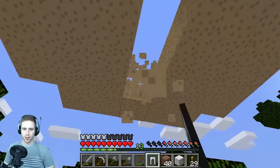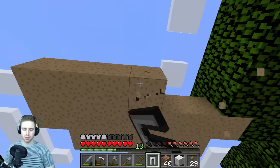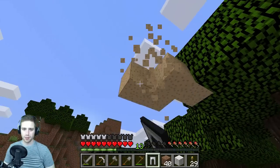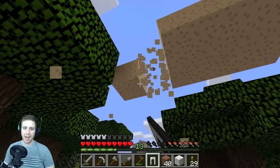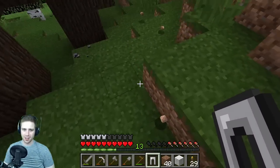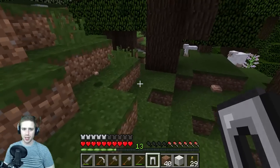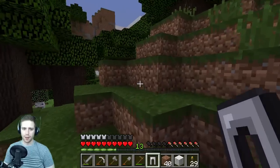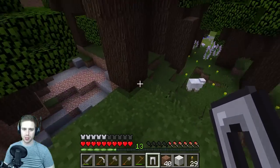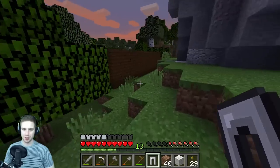Once we have the food situation squared away we can go down to the cave and hopefully find some diamonds. There's the brown mushroom. I know I'm hitting the mushrooms with my pants that I haven't put on yet, but a man's got to do what a man's got to do. Sometimes you just don't want to wear pants. Let's grab these brown mushrooms — we got 12 and 18, that's pretty good. No mushroom left behind. I think I'm about 20% sure which way home is — there's my house, wasn't too far at all.